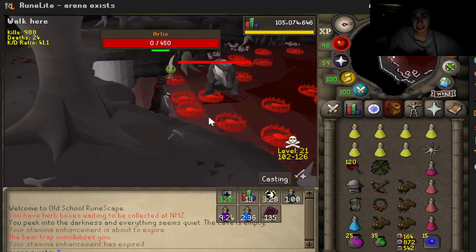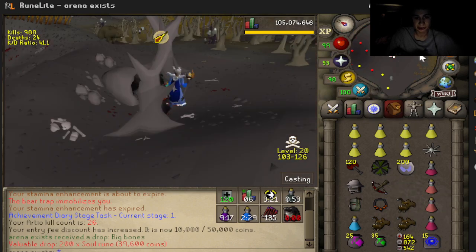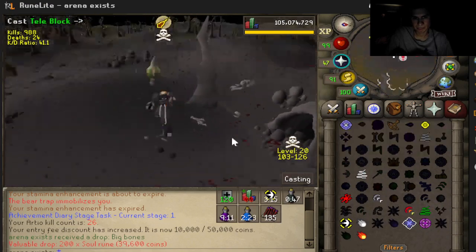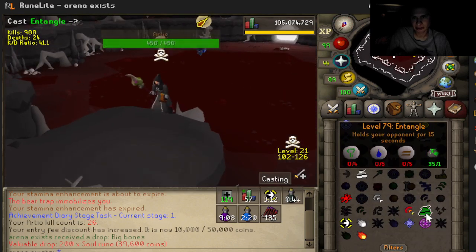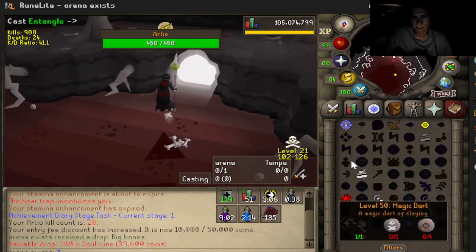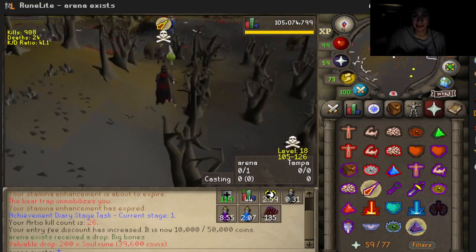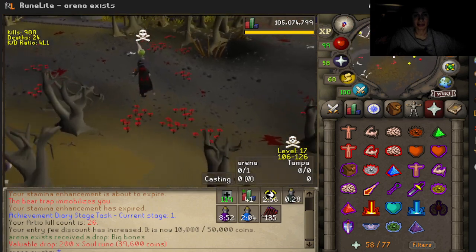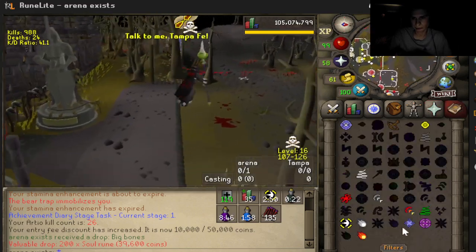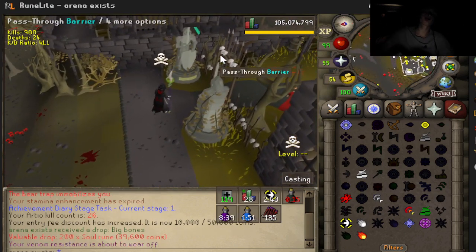I could have even gone to attack that guy, but I'm not trying to do that now. We got a nice loot right there. Let's try to PK this guy — he's probably going to tell his friends to PK me. He's waiting outside that cave; he might have just been trying to hop worlds. Anyways guys, that's not what this video is about. This video is about one Arteo kill.